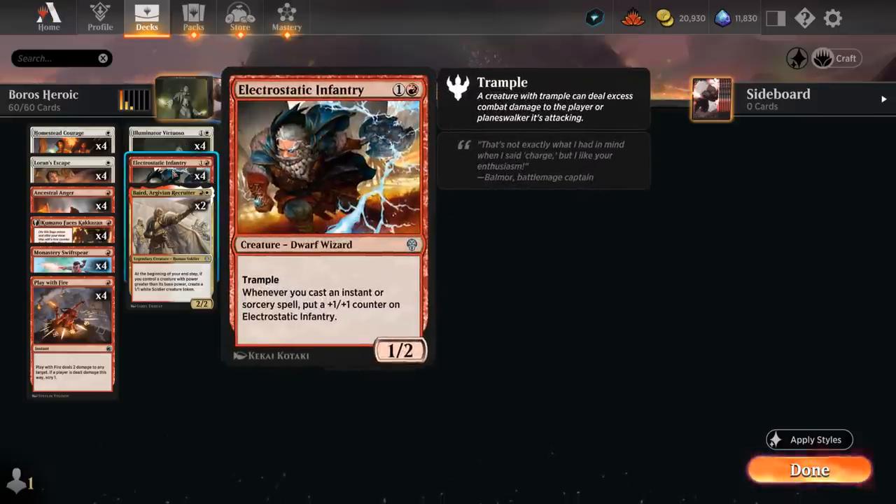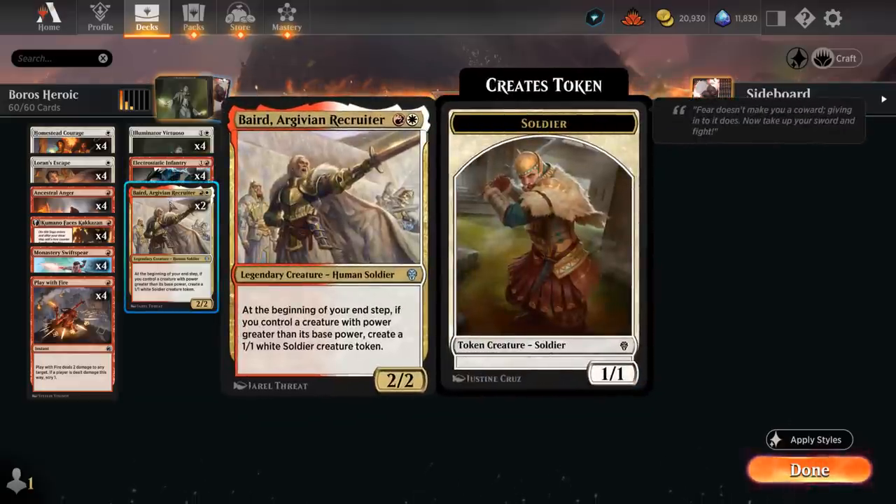Our other creatures include Electrostatic Infantry, a 1/2 trampler — whenever we cast an instant or sorcery it picks up a +1/+1 counter. We also have two copies of Baird, a 2/2 that at the beginning of our end step, if we control a creature with power greater than its base power, makes a 1/1 soldier token. Our various pump spells and +1 counters play very well with Baird, helping us go wide to deal the finishing points.